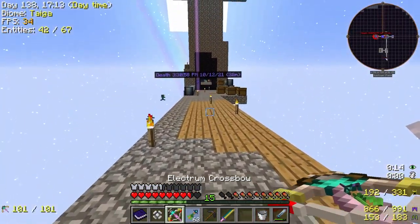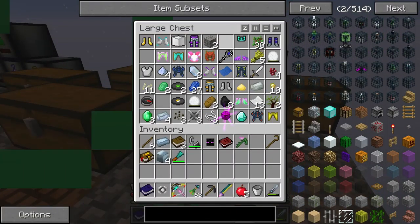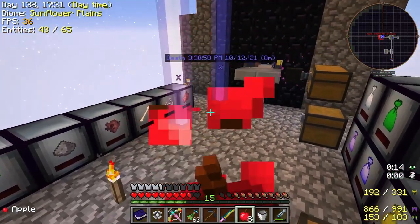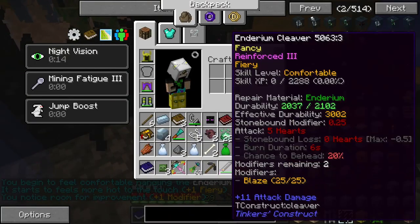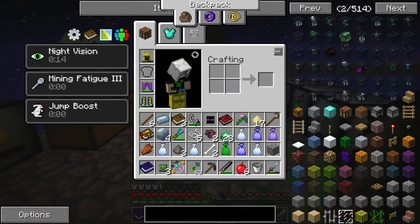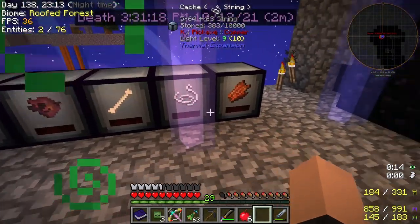We also have our electrion crossbow, which honestly I've just slacked on — I'm just gonna lose it. I'm gonna actually make it open too. We got one level up, so that's good. We got a comfortable skill set now. We can add quartz to this to make it sharper. We have a lot to do — I feel like we've just put some in the chest.